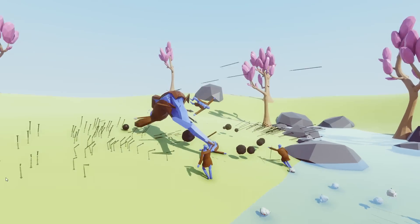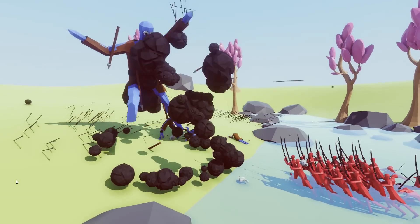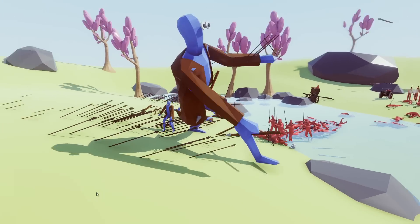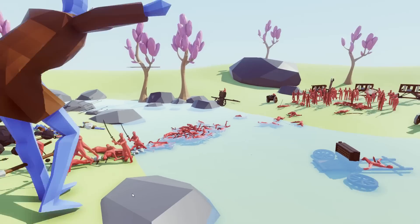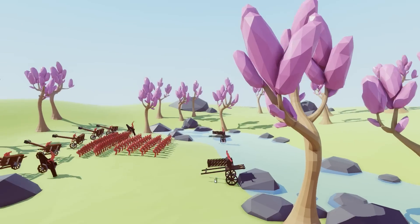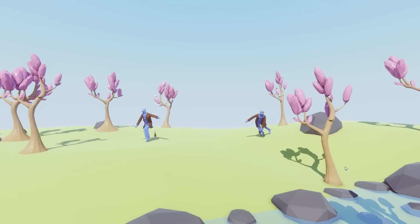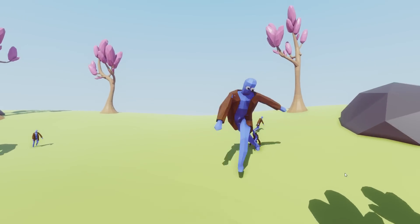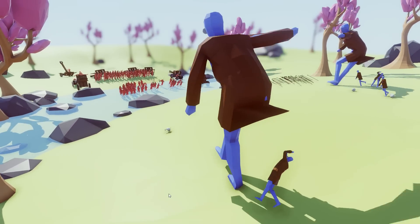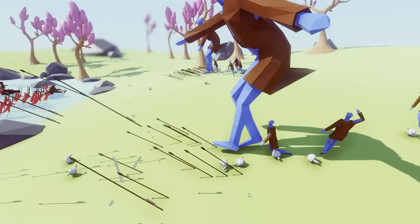The ballista bolts — oh my word! The ballistas do some major damage. You know what I think is doing the damage? Here come the ballistas again — I think it's the musket men. I think the musket men are the ones that are ripping them apart. We're going to try the same setup, except we're going to go with two titans. This one forgot how to walk a little bit — he's got a little bit of a high blood alcohol level.